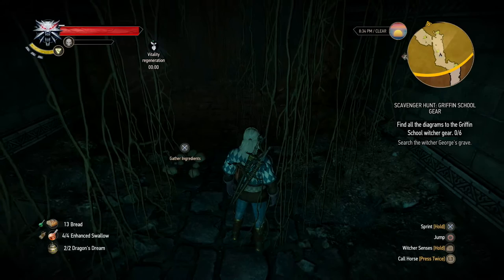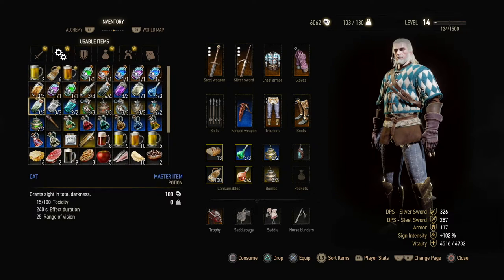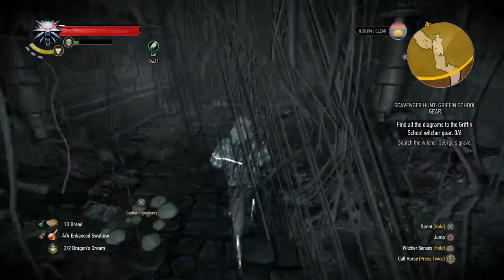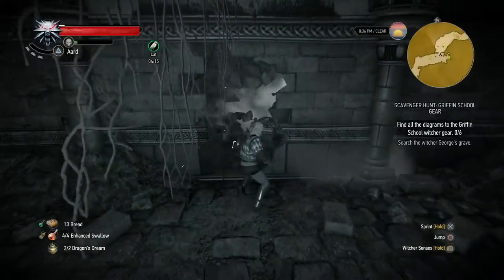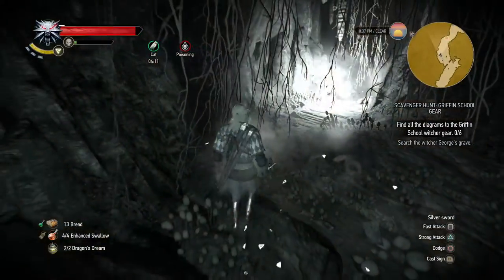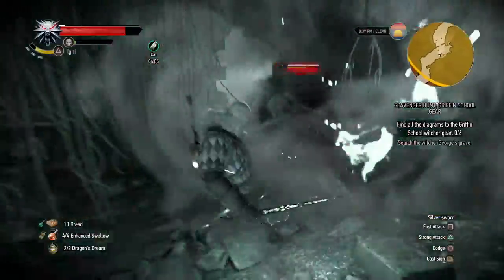Since it's pitch black in here, I'm gonna drink a cat potion, because otherwise we're gonna be here a while. There we go, that's a lot better. Now there seems to be a hole in the wall right here. Okay, poisoned, poisoned, poisoned - didn't see that.